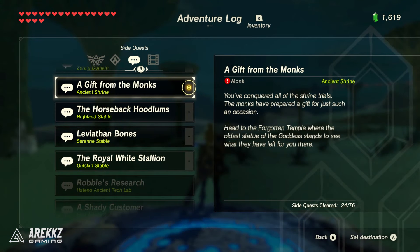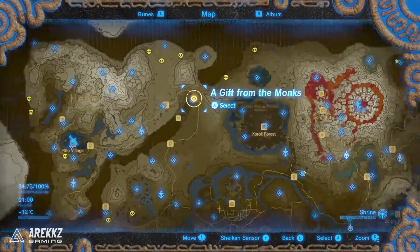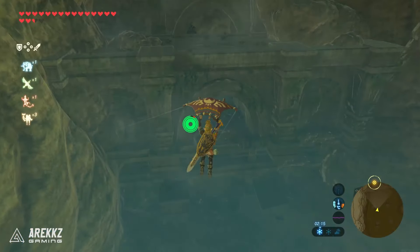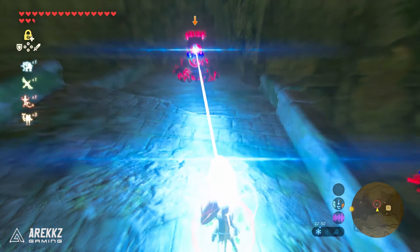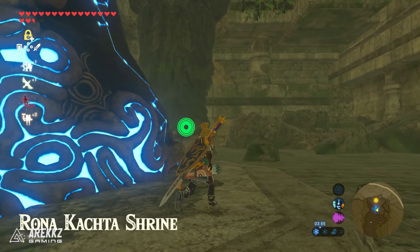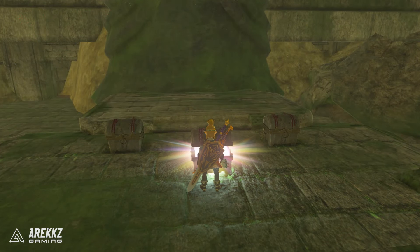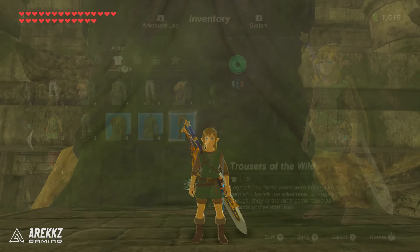This will have you return to the Forgotten Temple at the end of Tanagar Canyon. If you've done all 120 shrines you'll already have a shrine you can teleport to right at the end of the temple. The Forgotten Temple is the place with a bajillion guardians - actually a great place to go if you need guardian parts. Either way, head to the end or teleport, then walk behind the shrine and you will see three chests. Each chest contains a piece of the armor - open them up, throw it on and voila, you now look like a much more traditional hero.